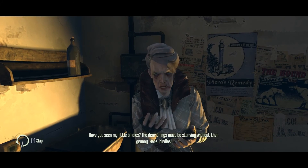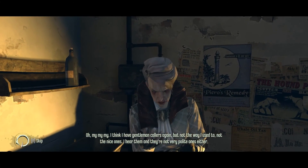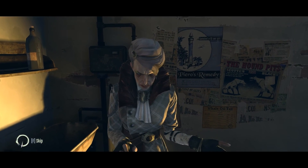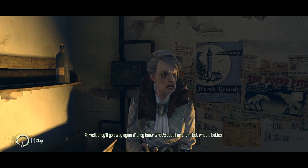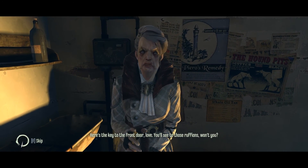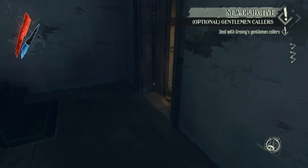So basically the deity is just talking about Granny Rags, which is this woman I'm about to talk to right here. It'll do you well to talk to her and do what she says because you can get a couple runes from her, which equals an upgrade or so. Some dudes are going to come harass her — gentlemen callers, but not the good kind. She gives you the key to the front door, but you know, you're a stealth assassin — where the hell are you going to go through the front door?